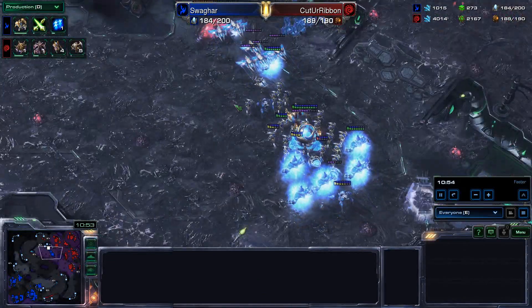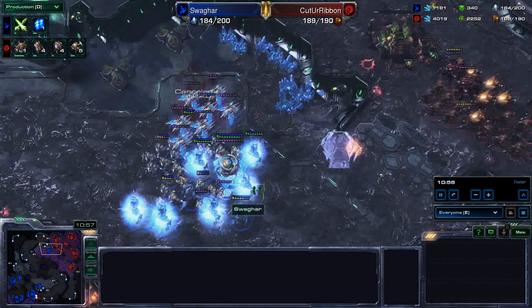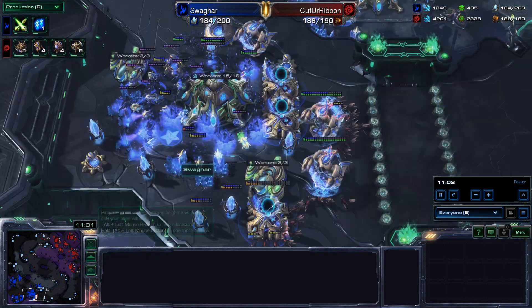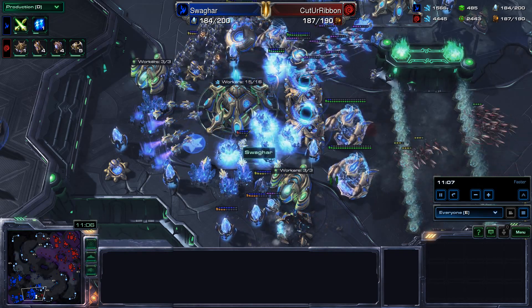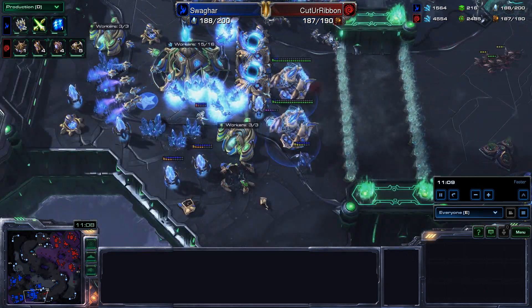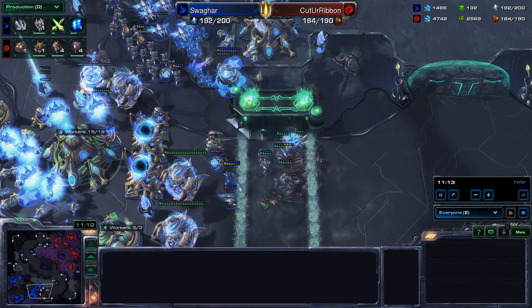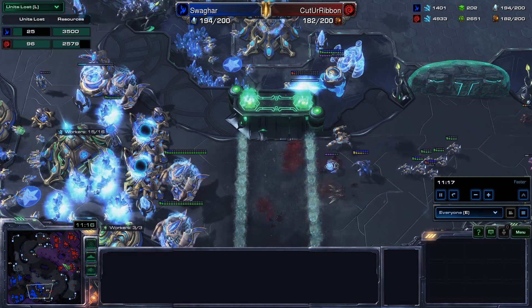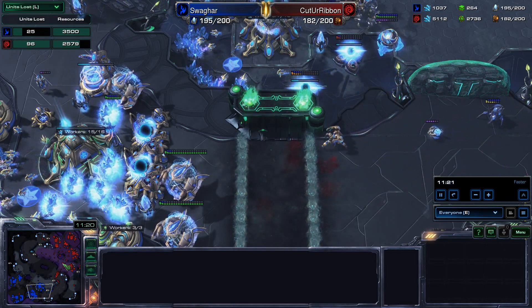Corrosive Bile is being tossed down, actually going to take down this attempted fifth by Ribbon very easily, then recall home because there are more Lings at the third. Can they take down the Stargates before the army shows up? No, but they got a Gateway. Lings come to their doom and run out once again — Ribbon has pretty good reaction times. Resources lost: 3,500 for the Protoss, 2,500 for Cut Your Ribbon.